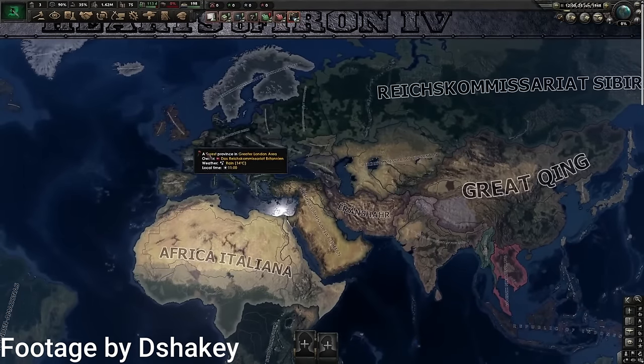Viva L'Empere is an alternate history mod set in a world where France won the Franco-Prussian War. As a result, Germany never forms and World War 1 as we know it never really happens. By 1936, Prussia is looking for revenge and the French Empire is beginning to fall apart.